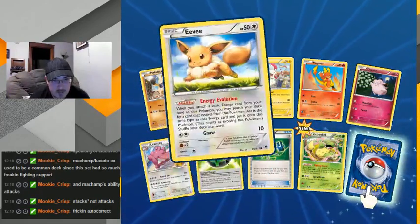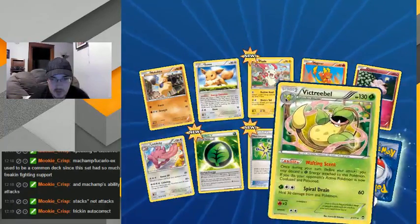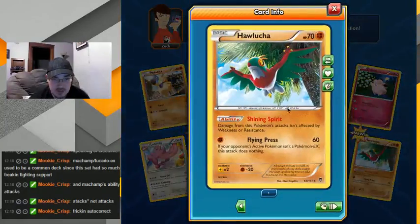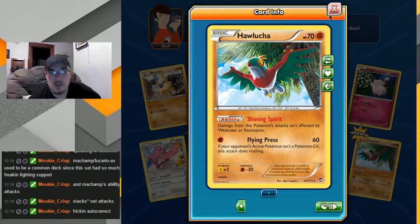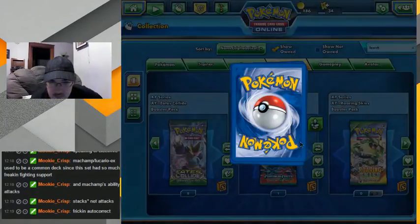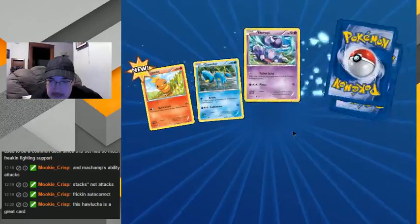I'm more happy to get these two though — probably more useful in my decks. He might be good though, I'll have to consider him. Hey, Hawlucha — I like Hawlucha! Damage from this Pokemon — he isn't affected by... oh, so he's only good against EX, that kinda sucks. But it's 60 damage for one energy. If it's not an EX he's screwed — he's got no retreat though, so that's good. Interesting.